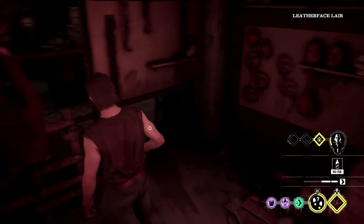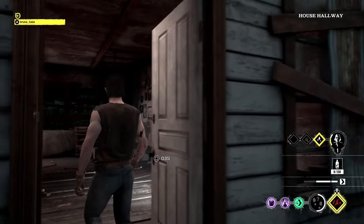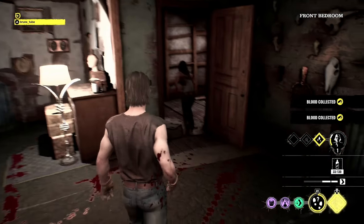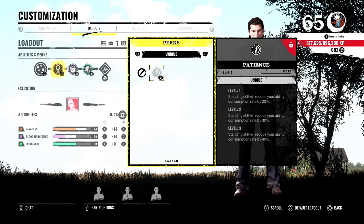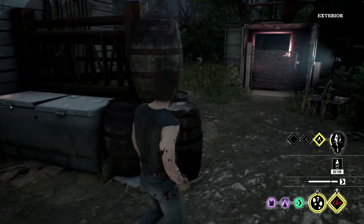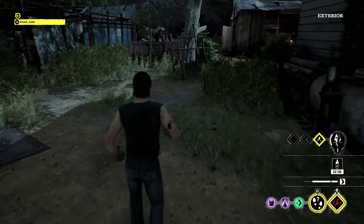Now the last 2 family members — this is where things get a bit trickier. They have the lowest pick rates and also suffer from a huge amount of bugs, and they are definitely the weakest of the bunch. First, Johnny. He has flaws in his design which make me think he wasn't finished or given the same love as some of the other characters. He's the only family member to have only one unique perk — Patience — and a completely useless one at that, where standing still will reduce his ability consumption rate by 40%. All the other family members have at least 2 unique perks, like Hitchhiker and Cook, and they're all quite essential. He also can't go through narrow gaps or crawlspaces, which really makes me think Johnny was poorly thought out and he's almost like a filler character.